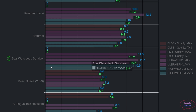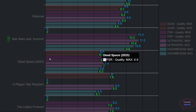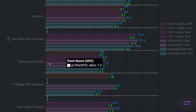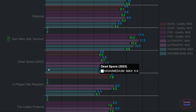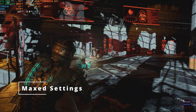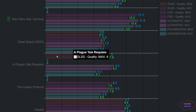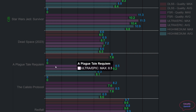FSR doesn't lower the memory needed by much in Jedi Survivor, so the only option is to lower settings. Moving to the Dead Space Remake, we see the first game that doesn't require more than 8 gigabytes to max out settings. FSR quality and DLSS quality use the same amount of VRAM — around 7 gigabytes at max settings with an average of 6.8. Even removing upscaling, the game doesn't reach 8 gigabytes. Looking at another title, the area I checked needed around 8 gigabytes even with DLSS enabled.